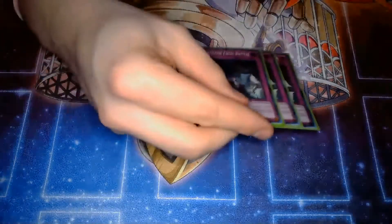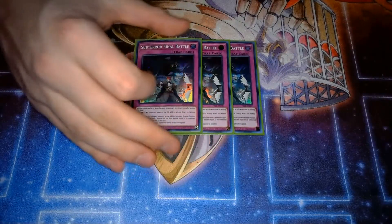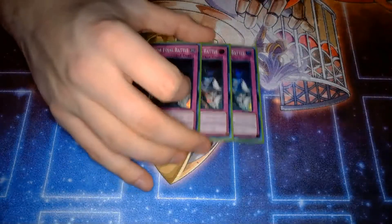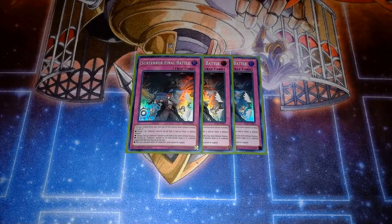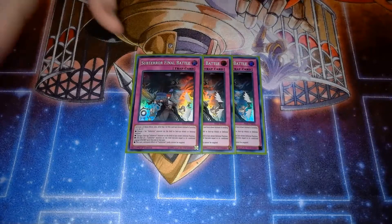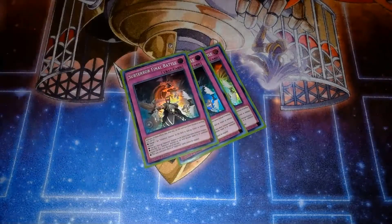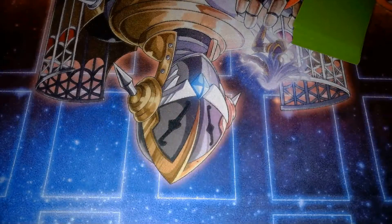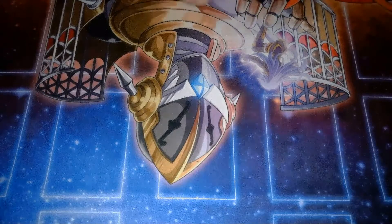Moving to the traps: three Final Battle. I think with the upgrade of consistency from Prosperity — getting to your engine — this card at three is totally fine. I know some people don't like it at three because if you draw it without a Subterror card it's pretty awful, but with Prosperity giving you a very high chance to see a Subterror starter, drawing this with anything is really good. If you get two on the field and you're already into Guru, it feels so hard to beat — you can't be beaten in battle, you get to flip every turn and get a free search. You get so much advantage.